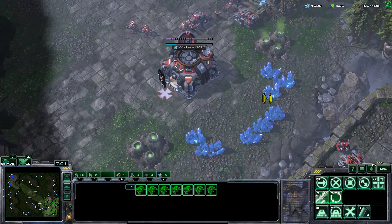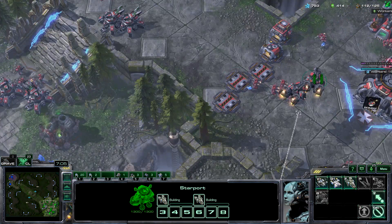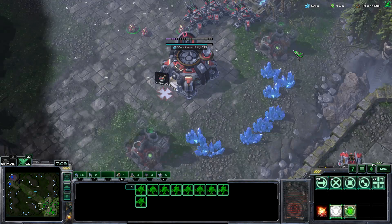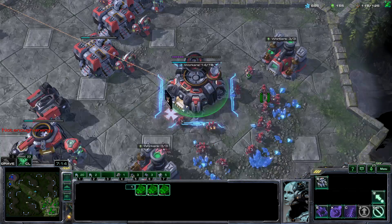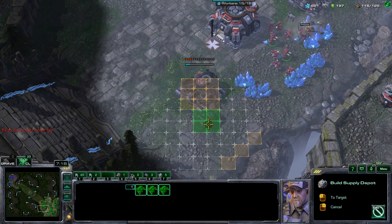Now let's get the third base. Keep making liberators. Siege those Widow Mines. You want to get those gases immediately when you get the third base. Let's get plus one attack and keep making those supply depots.